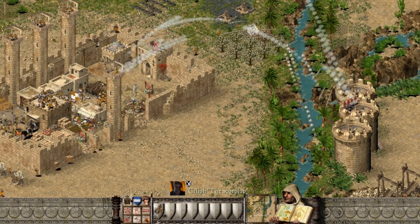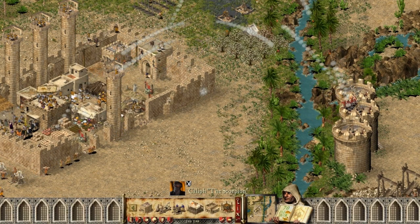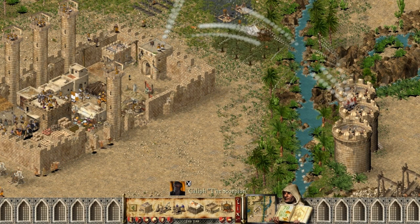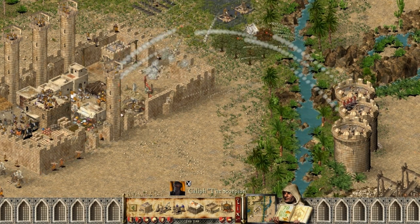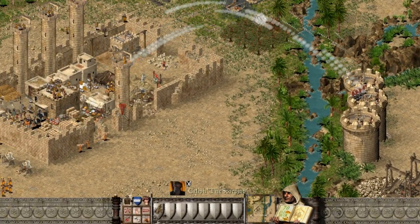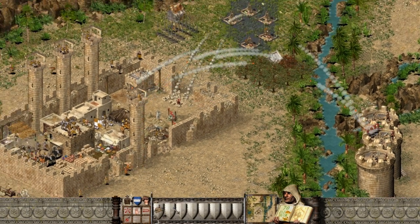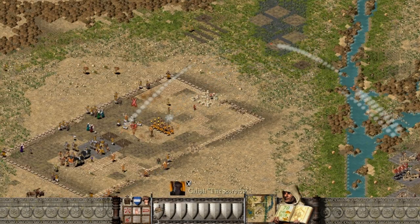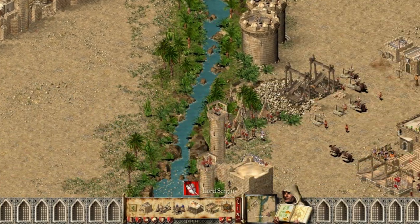His archers are dying. If I take down the gate they won't be able to reach my mangonels. Okay, the gate is down. Now I need to focus on this tower. My mangonels are almost dead. I'm going to hit that side of the castle.